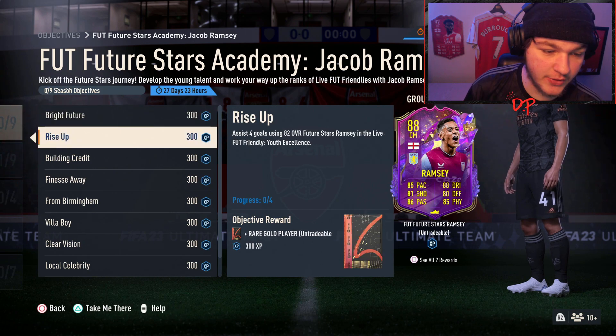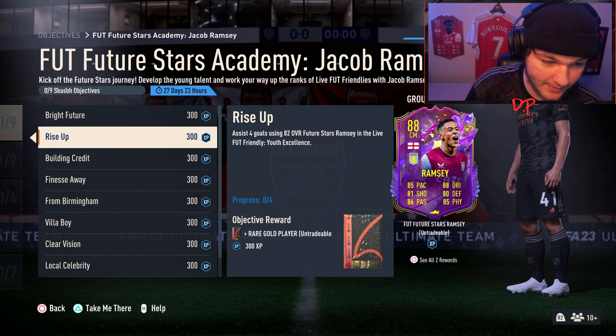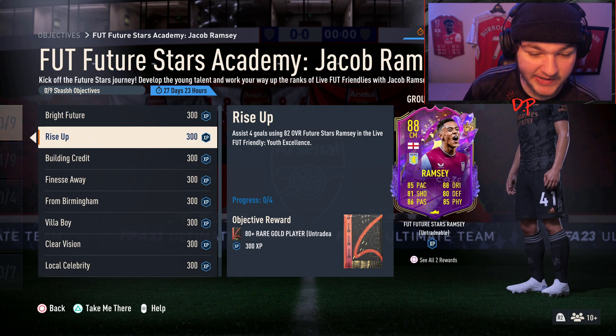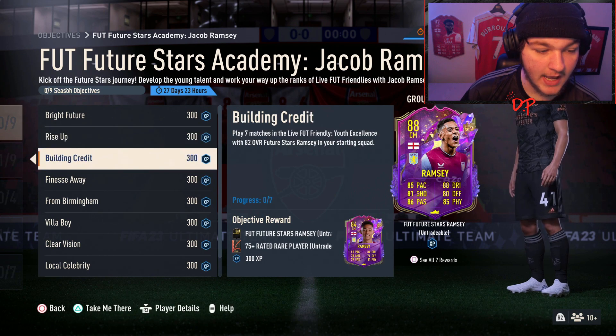After you get the 82-rated card, you then want to go ahead and assist four goals using the 82-rated Future Stars Ramsey, once again in the Live Fut Friendly. It's a relatively good card. It is going to be quite competitive though — it might be a little bit of a long process playing these all online.